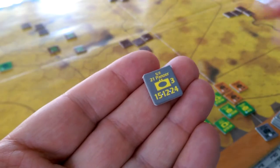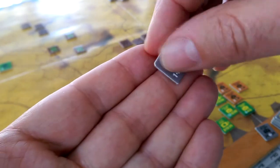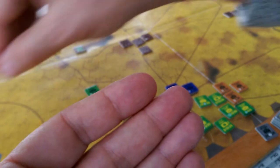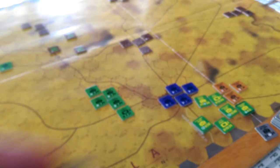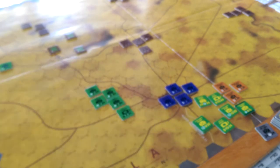This is a unit with three steps — it's full strength. This is also a one-step unit, but it doesn't have a number on it. This is a full-strength unit; it has a two on it and it's not white. This is a two-step unit — it's a reduced unit.